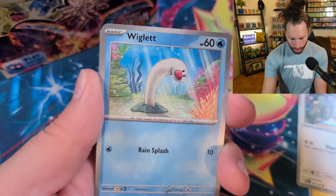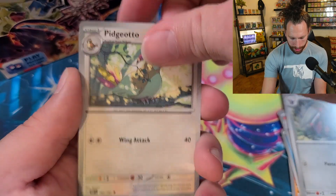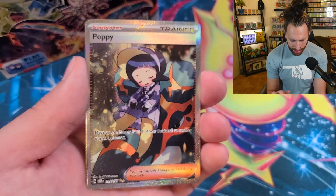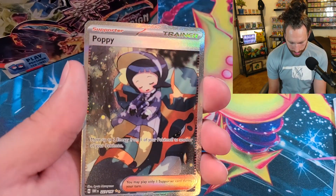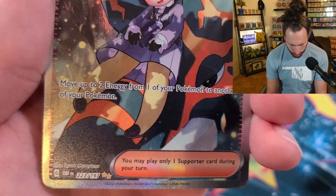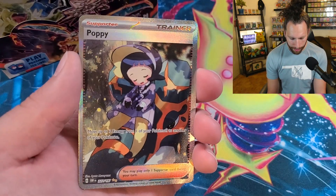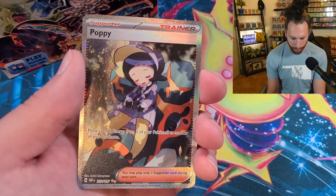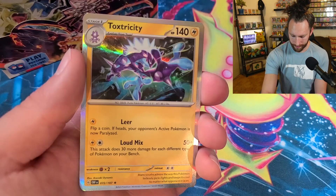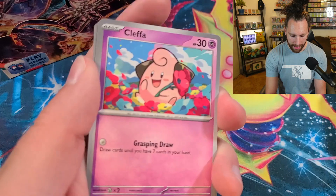We got Barboach, Wigglet, Charmillion, Excadrill, Pidgeotto, Skull — hey, we got a Poppy! I wonder if we're going to be able to focus on this card. We got a Poppy illustration rare — not super playable, as it just moves energy between your Pokémon — but it's a pretty nice card. It looks really good and has that cool Coperagia just holding Poppy on the trunk. What are you guys looking for in your hits or playable cards in Obsidian Flames?